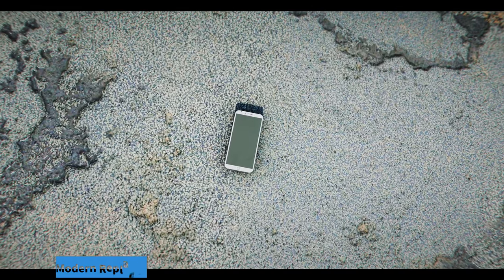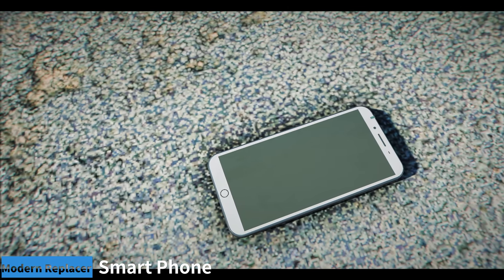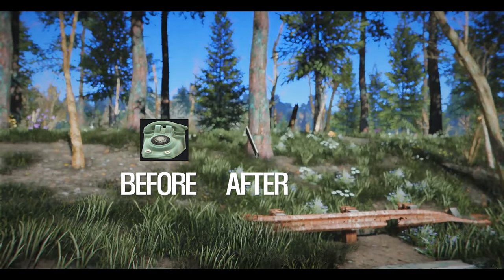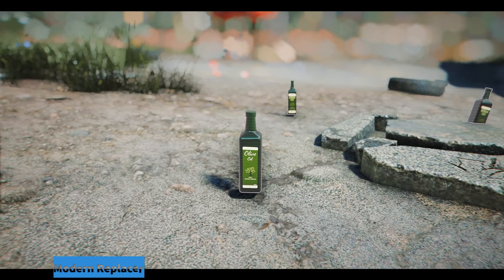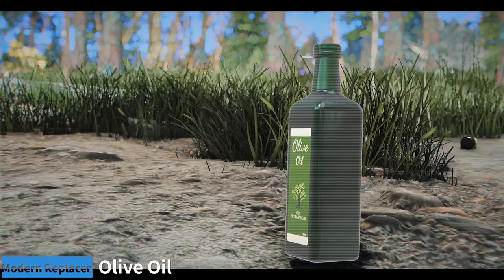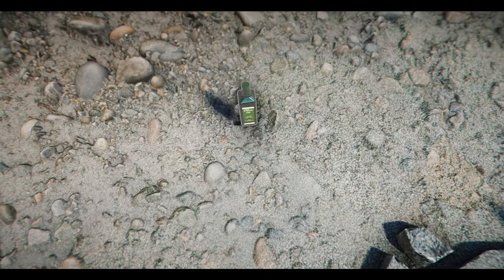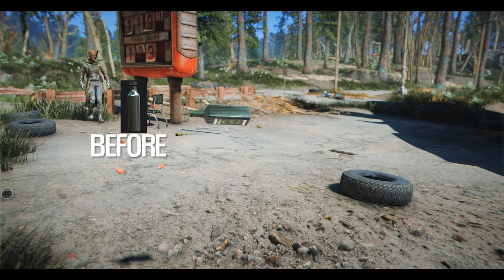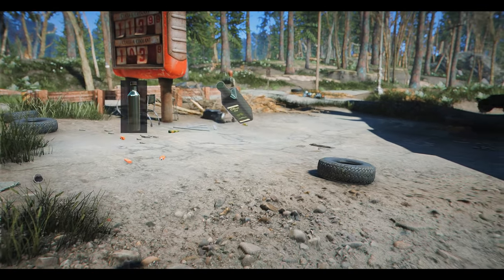Moving on, the Modern Replacer Smartphone Mod replaces the bulky and outdated telephone with a sleek, futuristic smartphone, fitting the game's backdrop with a more advanced touch. Lastly, we have the Modern Replacer Olive Oil Mod, replacing plain and generic vegetable oil bottles with authentic and delicious olive oil bottles. The design closely resembles real-life olive oil bottles, and while it might cause some confusion with liquor bottles in the game, the design is quite impressive.